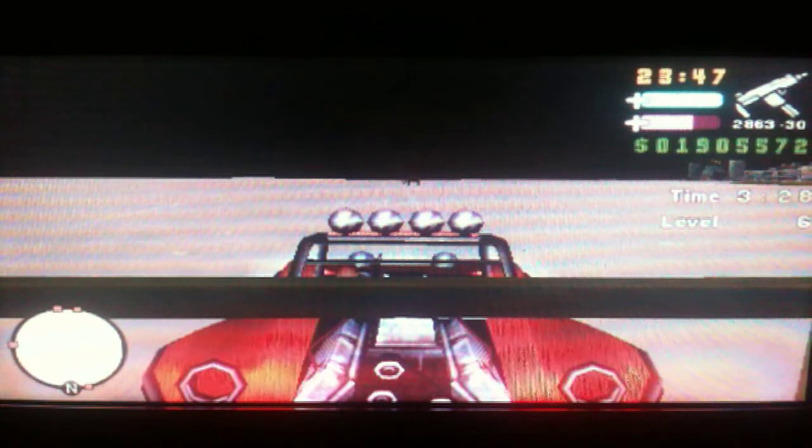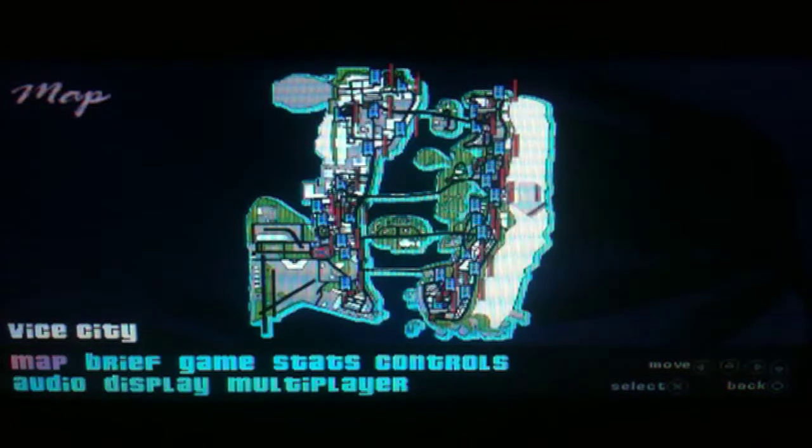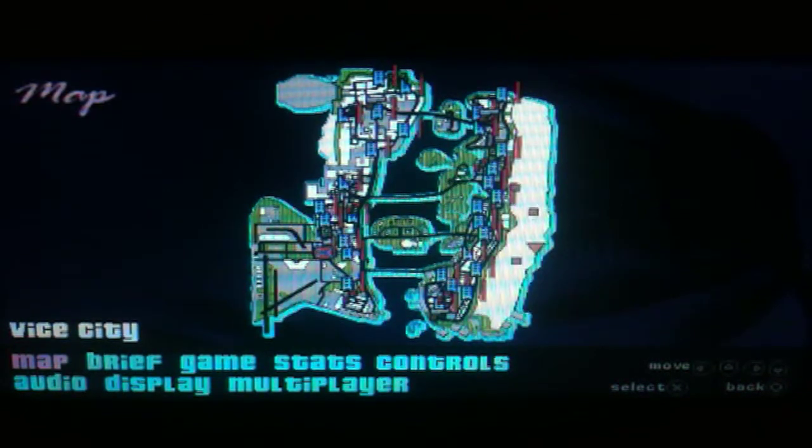Hi everyone and welcome to the 1.45 for my GTA VCS Special Vehicle Guide. In this video I'm going to show you how to obtain an exclusive color orange BF Injection. All you have to do is basically start up the beach patrol mission and make sure that you're doing a land based mission, not a sea based mission. And you'll be driving the exclusive color orange BF Injection.